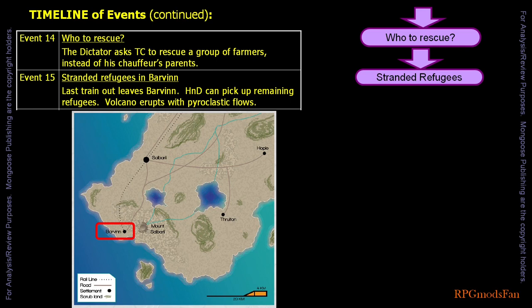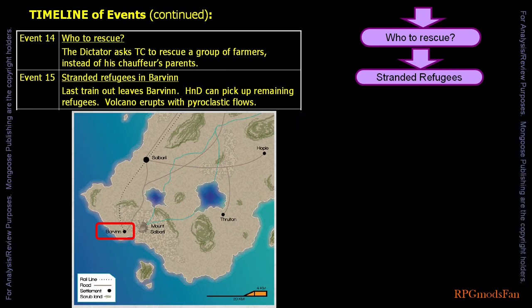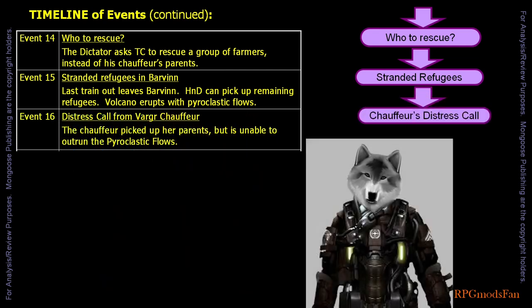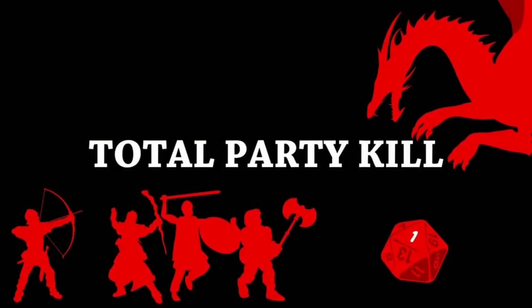Perhaps the dictator radios them. If the High and Dry has landed and is taking aboard refugees, the volcano erupts one more time, this time with pyroclastic flows. The pyroclastic flow will reach Barvin in 4-5 minutes. The travellers can get the ship out of danger either by flying above the pyroclastic flow or by flying out to sea and submerging the ship. However, the travellers will get a distress call from the Varga chauffeur. The chauffeur was able to pick up her parents, is heading for the coast, and is a minute or two ahead of the pyroclastic flow. Rescuing them will put the travellers, the ship, and the refugees into considerable danger, with the very real possibility of a TPK — a D&D term for total party kill.